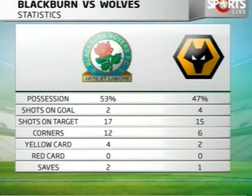Let's take a look at the possession between Blackburn and Wolves. Blackburn Rovers enjoyed most of the possession — 53% to Wolves' 47% — but in the end Wolves still prevailed. Shots on target: 17 from Blackburn Rovers to Wolves' 15. Yellow cards: 4 to Wolves' 2. And the corners — what a waste — 12 from Blackburn Rovers, none of which actually worked out.